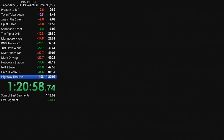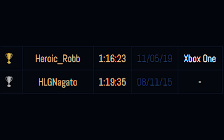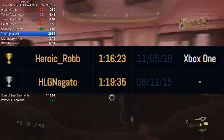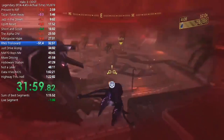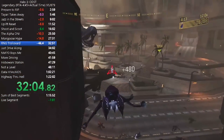And that is essentially how speedrunners have managed to beat this game under an hour and 20 minutes — Heroic Rob with an impressive 1:16:23, and Nagato with second place at 1:19:35. These are incredible runs, and it's so cool to see a game really intended for a slower, more methodical approach being twisted into a completely different playstyle.